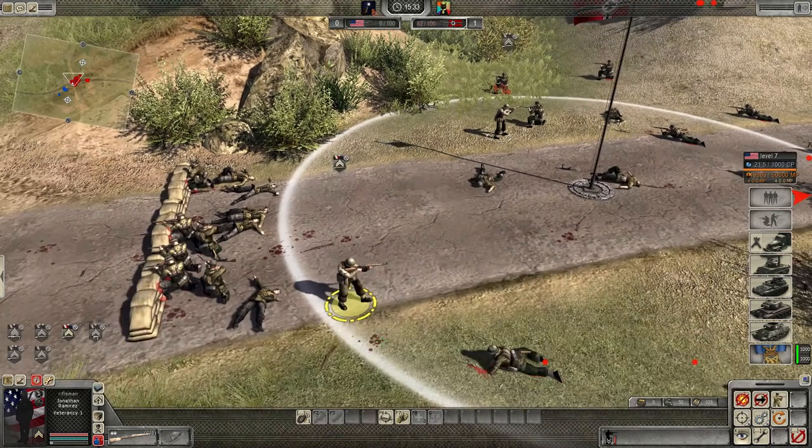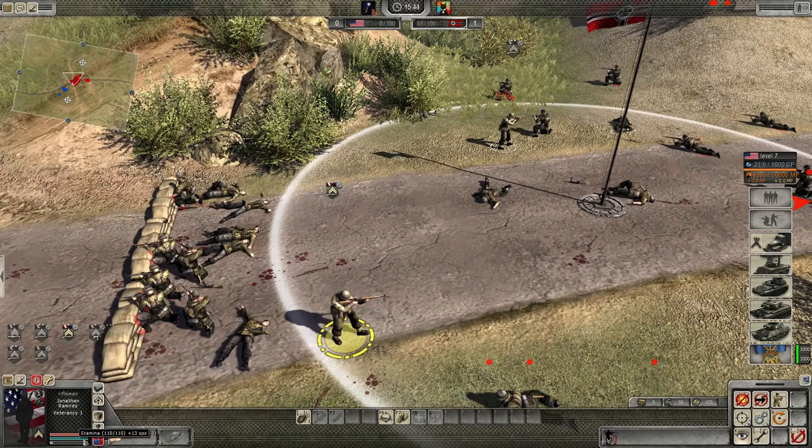To look at the statistics in more detail, you can hover over each of the bars here. The health bar in red shows the health max and also the health-per-minute regeneration. Same with the blue bar, which is the stamina.